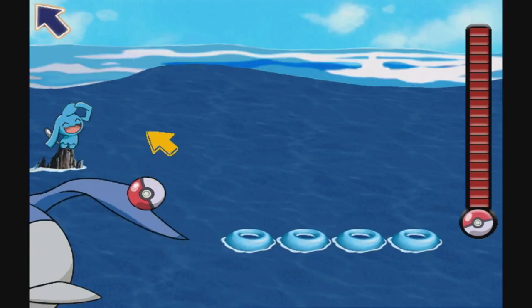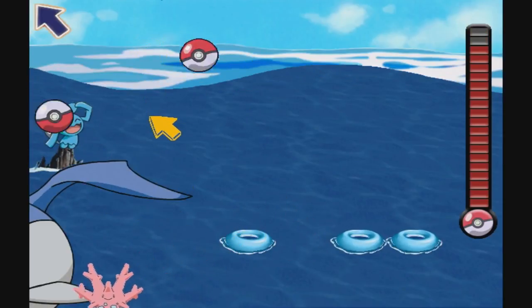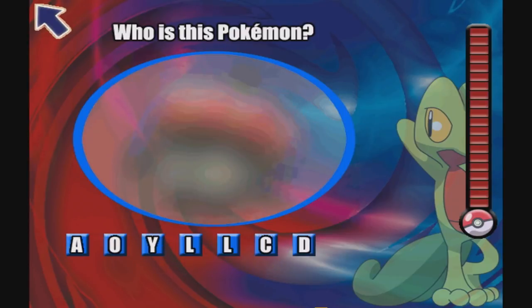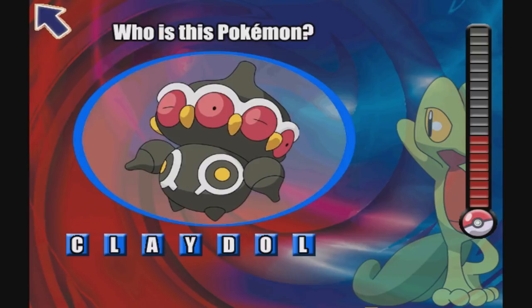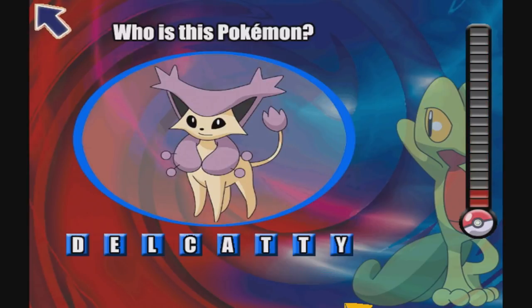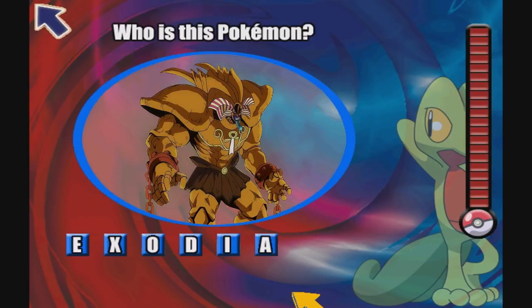Up next is Wailord's Water Shots, which requires you to move the mouse up and down to control Wailord's tail to angle the launch of the Pokeball into the inner tube. Following that, we have Treecko's Word Jumble, which actually isn't that bad. You move the words around and the closer you get to spelling the Pokemon's name, the easier the Pokemon is to see. The downside is that some Pokemon are almost impossible to make out at first, and you can only make so many moves before you lose. Like, one looks like a Golem, another turns out to be Delcatty — how would you even guess that? And one isn't even a Pokemon, it's Exodia.